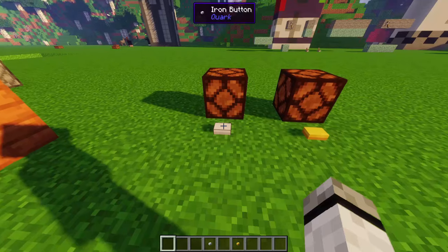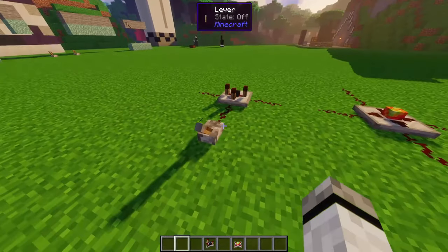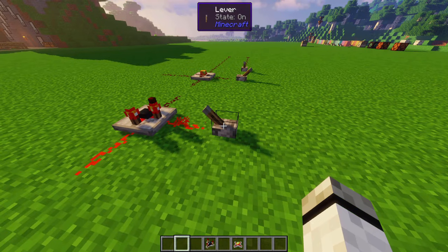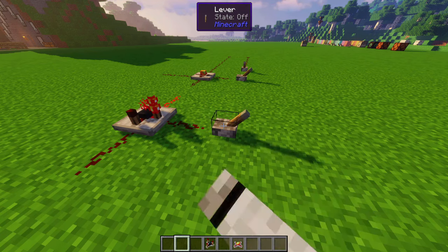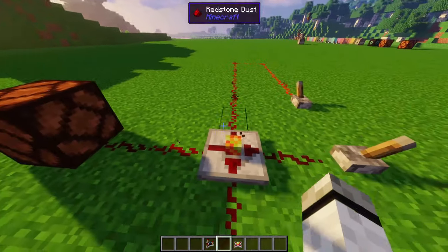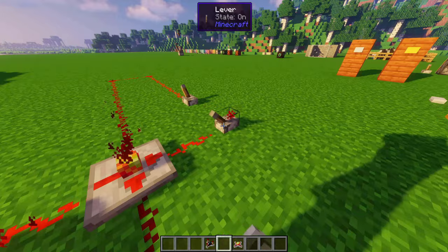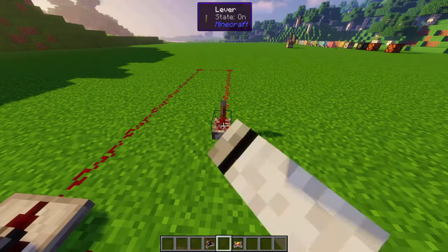Iron and gold buttons: iron has a very long signal, gold a very short one. Redstone circuits: the randomizer randomly decides if the signal should be transferred to the left or the right, per signal. The inductor sums up the redstone strength of all three inputs. It can also be locked by placing a repeater or a comparator next to the input.